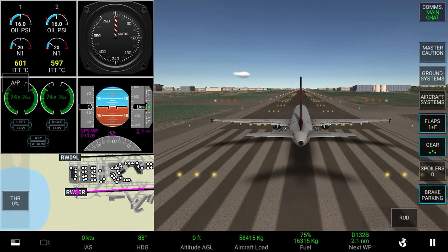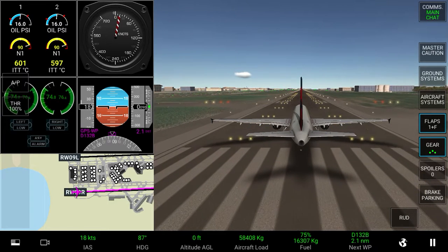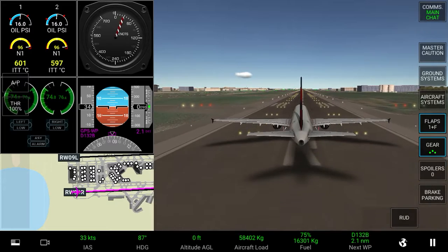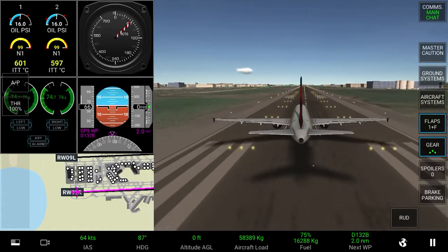So now you need to go to the bottom right here to disengage your parking brakes. Then push the throttle up and accelerate until you hear an automated voice saying V1 and then rotate. V1 is also known as decision speed — this is when you are going too fast to abort the takeoff.